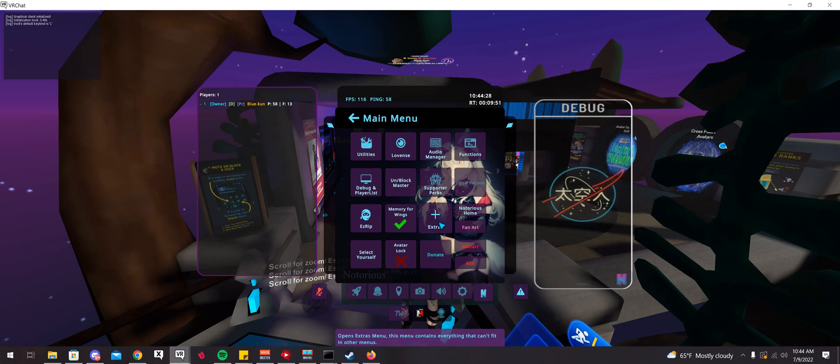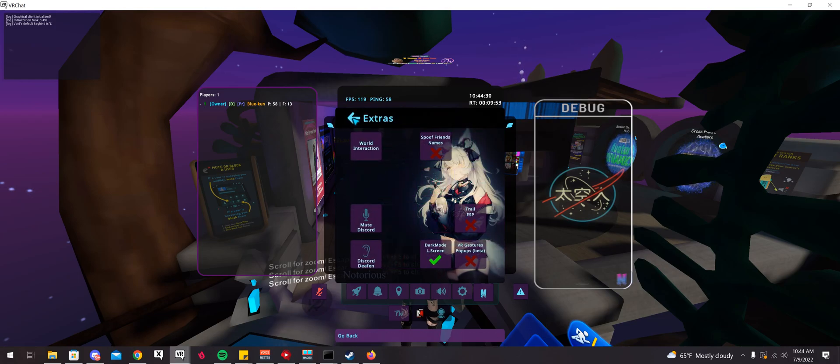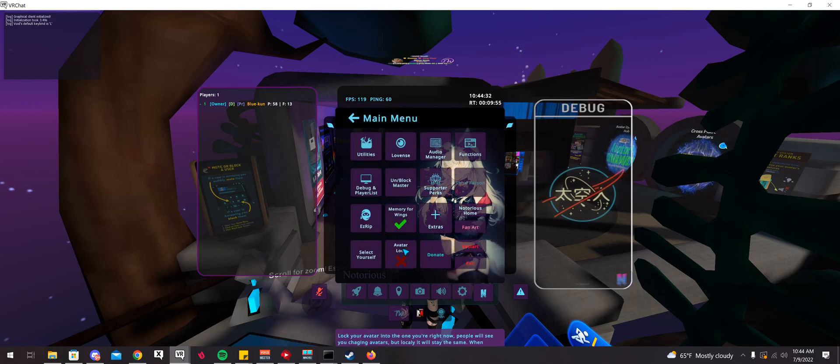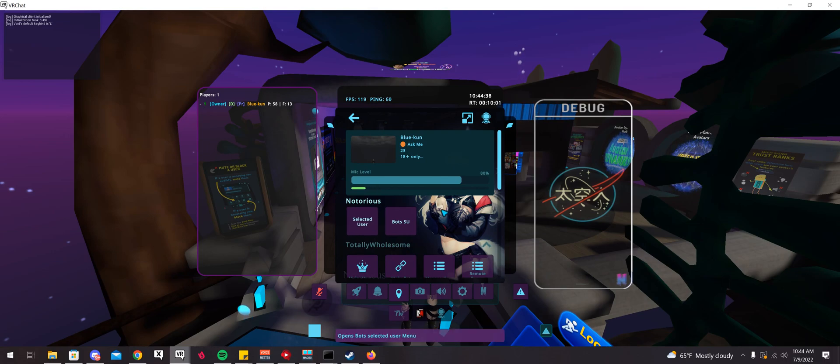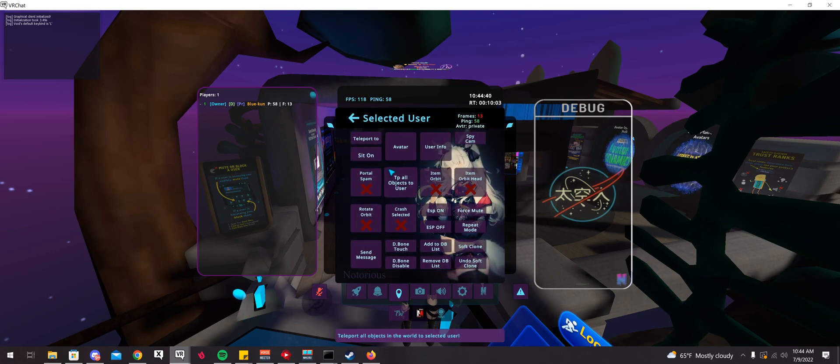There's memory, wings extras — just a lot of options on Notorious. For example, if you were to click on somebody — I'll click on myself — you have all of these options here.